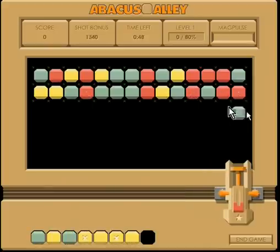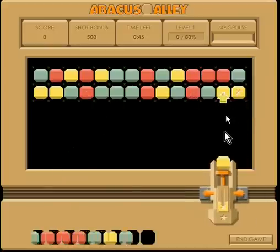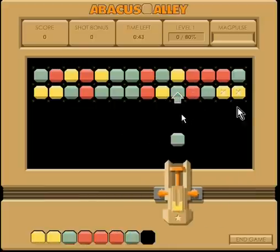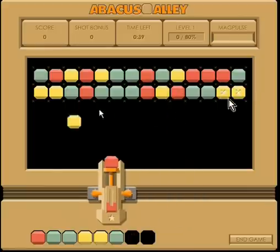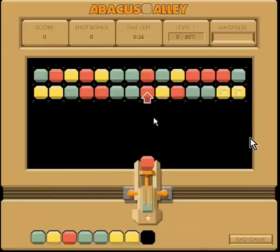The more blocks in the collapse the better. At the edges of the last piece in the collapse you want to use these blocks with a cross on them — they double the score of that collapse.